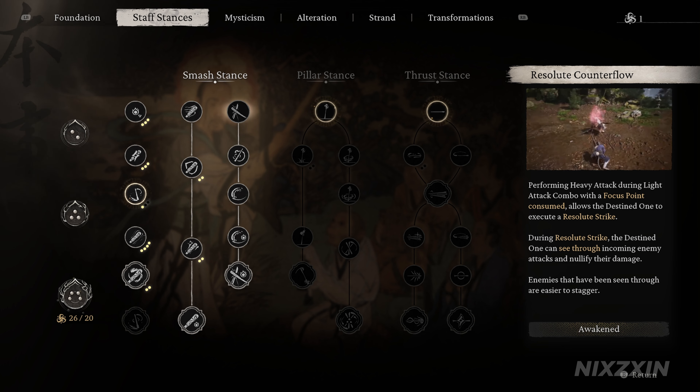Now, if you can successfully do this, you will see the staff glowing white. But this is only the weak version of Resolute Counterflow — if you see the white glow during combat, that means you didn't counter any attack. Instead, if we time the Resolute Counterflow right at the moment when we are about to get hit, our staff will glow red, and that indicates a successful counter. We will take no damage, and our hit will be more likely to stagger the enemy.